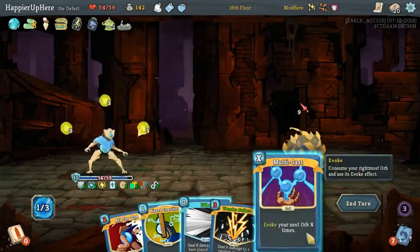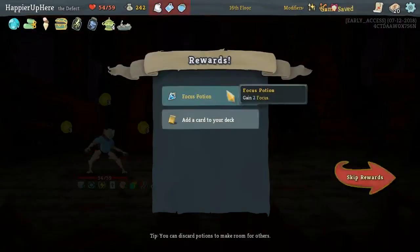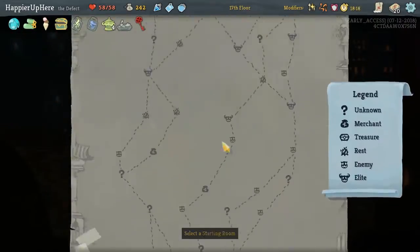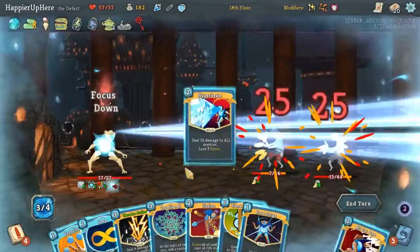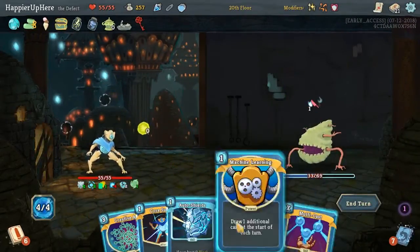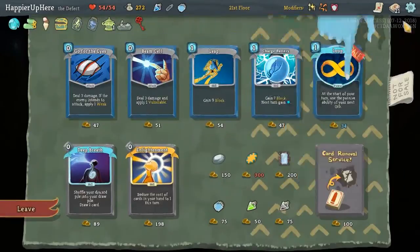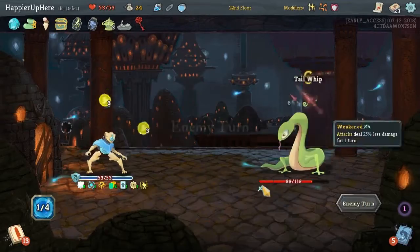One of the reasons we were able to perfect so many elites and bosses was because we played Echoform, and then next turn — or even on the same turn — we played Buffer. Once upgraded, that gives you four total defense. The other relic we picked up was the Incense Burner, which every five turns gives you one turn of intangibility. That proved to be very useful with some elites.